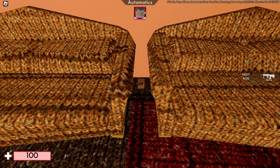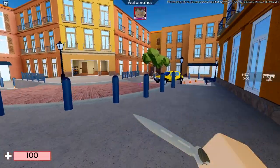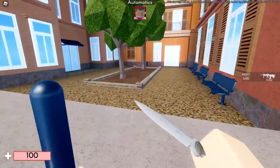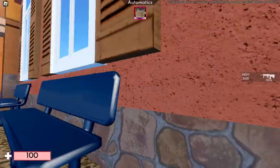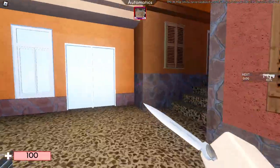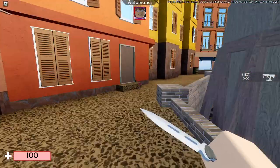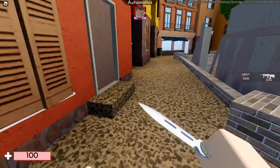Hit this block, just like that. Then you need to go over here — another block has spawned in and you need to hit it with your knife once again. Then go back here, and another block has spawned in — hit it with your knife just like that.